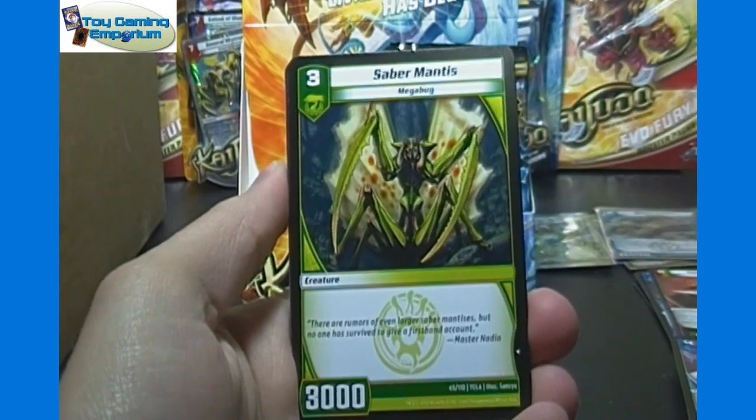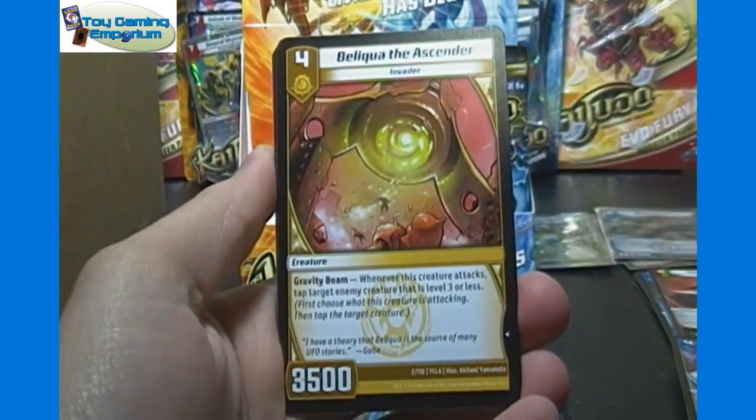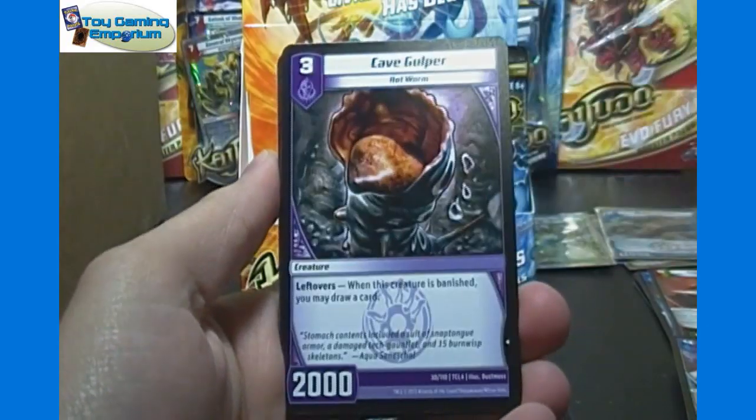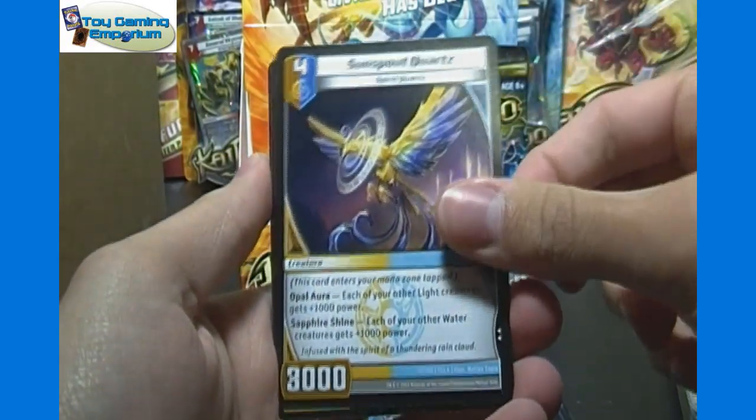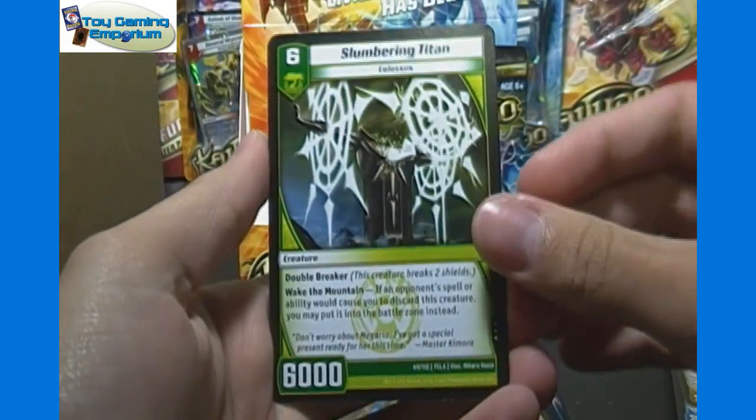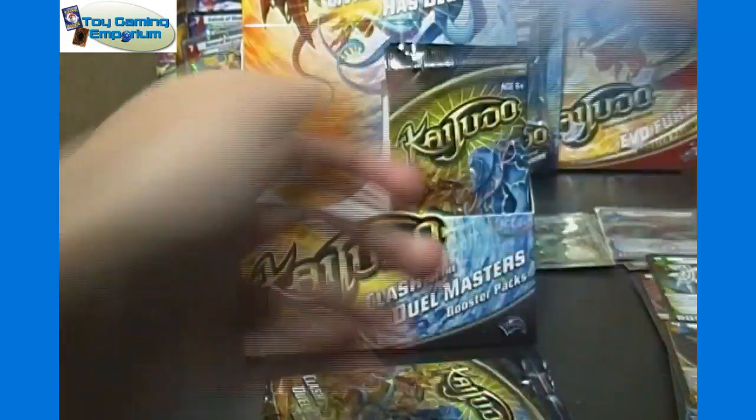Full Metal Lemon, Saber Mantis, Beliqua the Ascender, Reef Scout, Cave Gulper, Lotus Warrior, Sun Spout Quartz. Slumbering Titan is our rare, and Cyber Lord Corral.